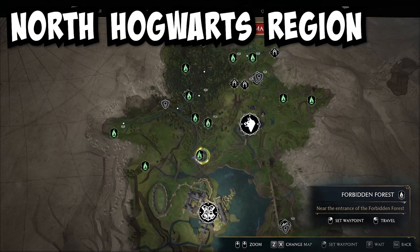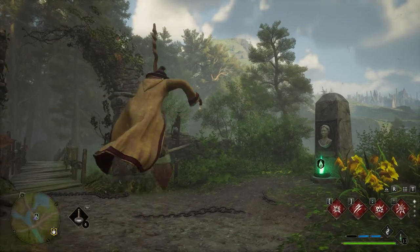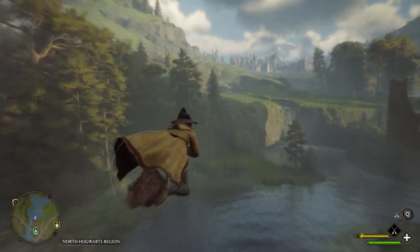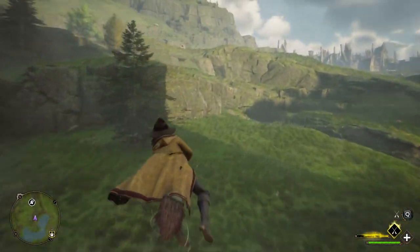Now let's go to the North Hogwarts region by teleporting to the Forbidden Forest Floo Flame. Then you can hop on your broom and go straight towards the cliff side here. When you see the second, smaller cliff, go towards that and you'll find a bench with the next page.